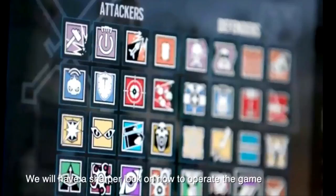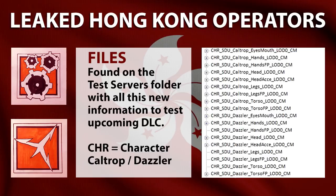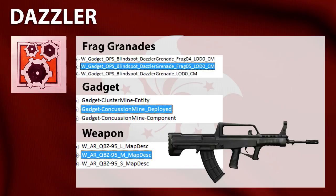The first one has been seen on this image on the character screen — we noticed two different icons, likely from the Hong Kong operators. It does make sense because searching the game folders from the test servers on PC, we found a lot of information. Check this out: you will see the CHR on the left, which means character. The attacker's name could be Dazzler. From the files, he could have a frag grenade, and his gadget might be a cluster mine or a concussion mine — not confirmed. His primary gun could be the BZ-95, and his icon seems to show a mechanical gear, suggesting some kind of trap or mine.